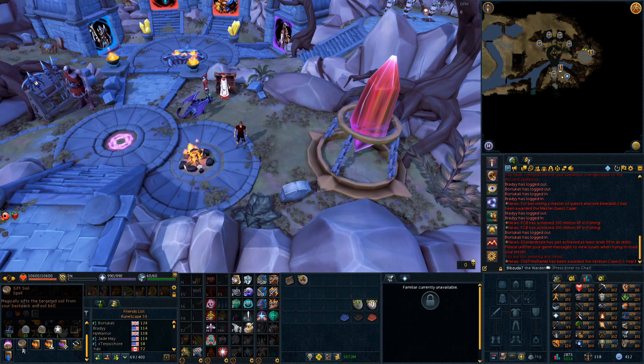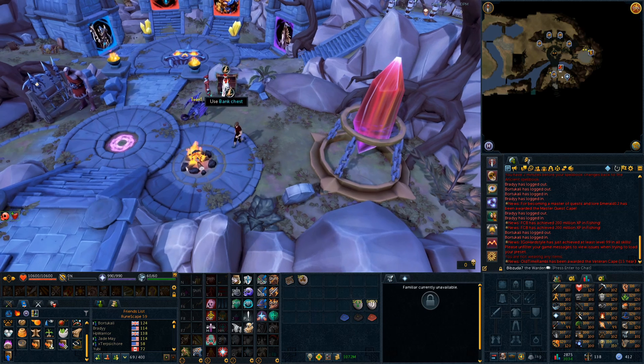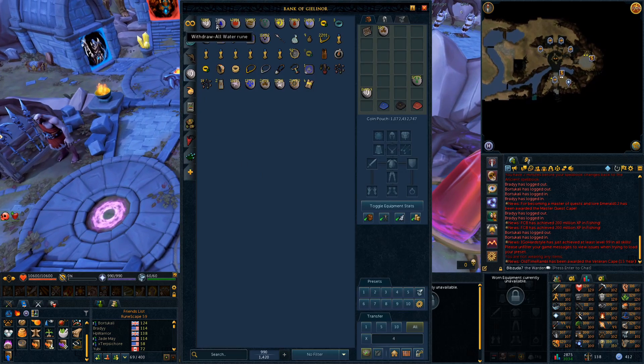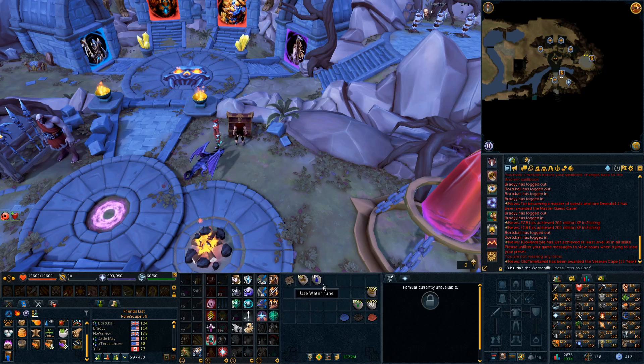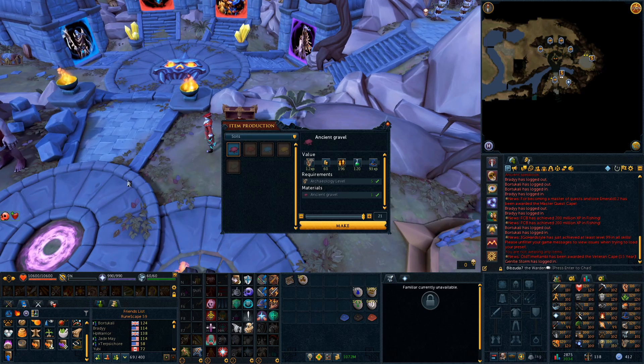I don't have one at the moment for the purposes of this demonstration. I should probably get out actual Water and Earth Runes, since all I have for my Rune Pouches is Mud Runes. Hopefully it doesn't use my Mud Runes now that I have these. Basically, you can cast this and it will sift your soil from Archaeology. And it does it faster than anything you can do.